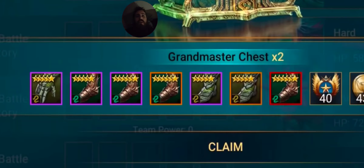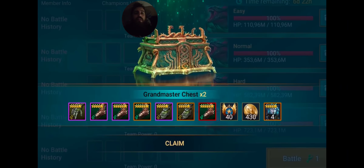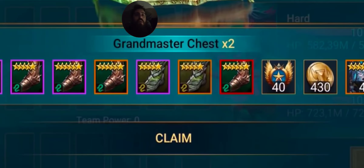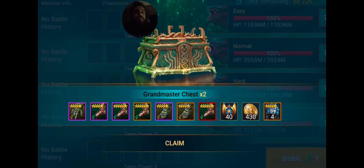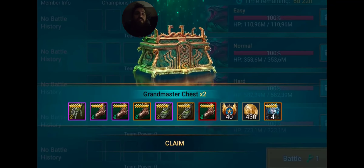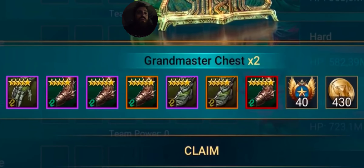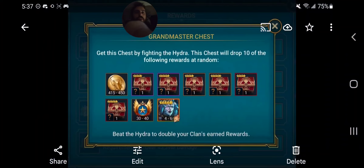If this many gear pieces drop all the time, you're going to get a speed one. The problem is dropping speed gear specifically — that's going to be huge if you can get this many pieces. With my luck I'll probably get zero speed gear, but the odds say you've got to get at least one out of all those pieces. It's not just going to be one or two pieces, it'll be a lot if this is actually how it works. Hopefully this is how it drops — maybe it's a tease, but hopefully two chests gives you this much gear.